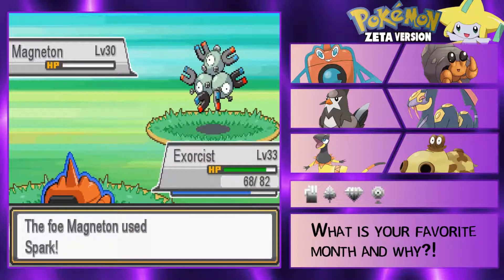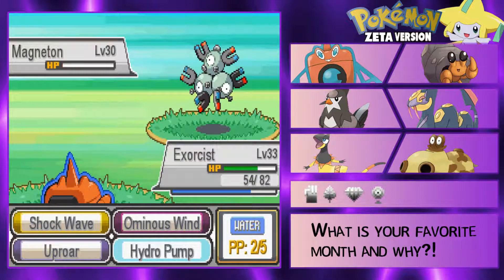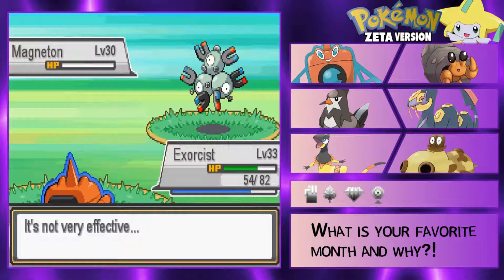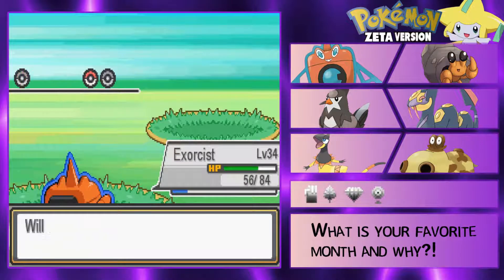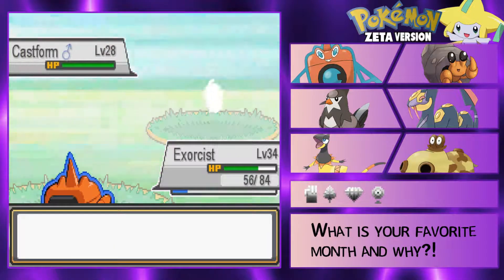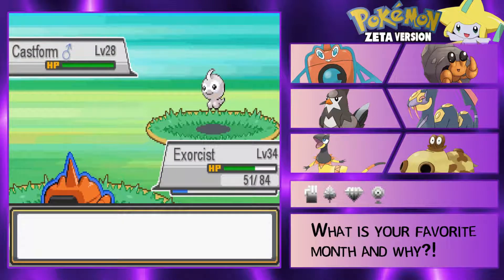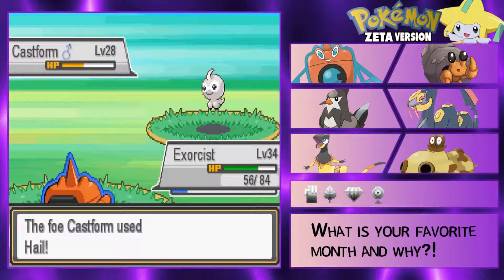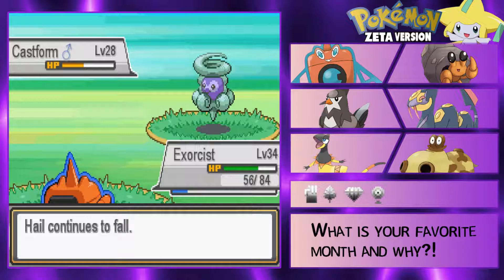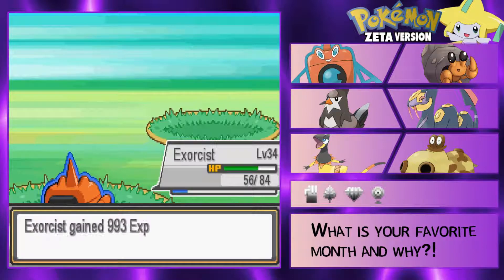It was actually gonna one shot - excuse me! Cool to know. So an Ominous Wind should just take it down - perfect, just the one HP move we needed. Level 34 for our Exorcist. Castform - pretty sure it's a water type so we can just send up a Shockwave, should die here. Bop - oh no, it's a Normal type, and now it turns into an Ice type. Oh no, is that a Water type now? Whatever, it's dead. Fuck the weather.